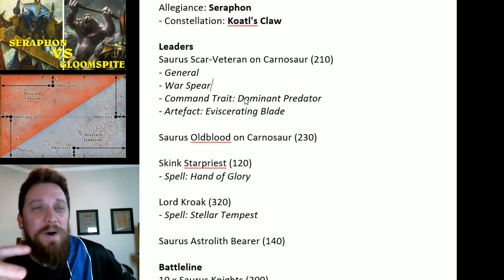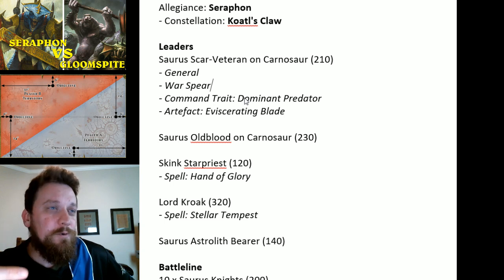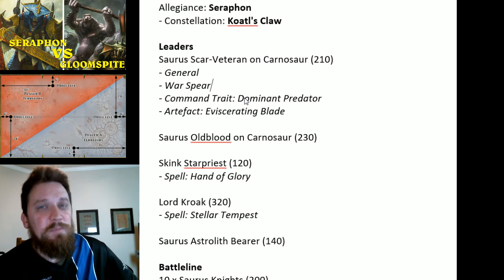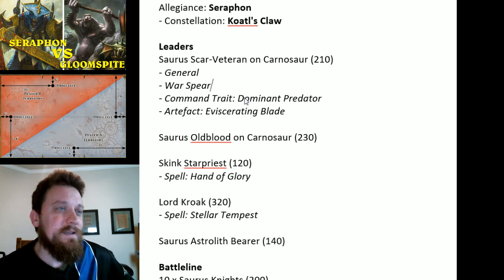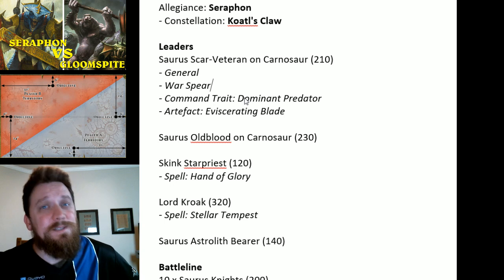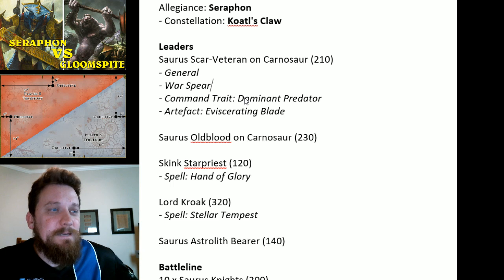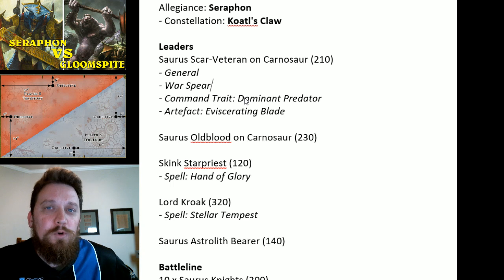Coatl's Claw — anytime a Saurus unit charges they get plus one to their hits, which is really nice. It also gets the stuff from Coalesced, so like minus one to damage and plus one to jaw attacks. I'm also taking a Skink Star Priest with Hand of Glory. I'm going to be putting that on my Knights so they can get the mortals — they have a lot of attacks coming out of Saurus Knights.